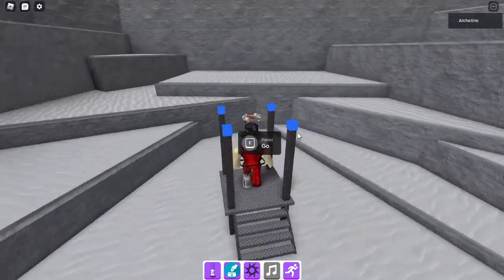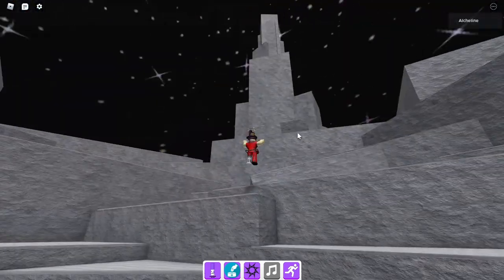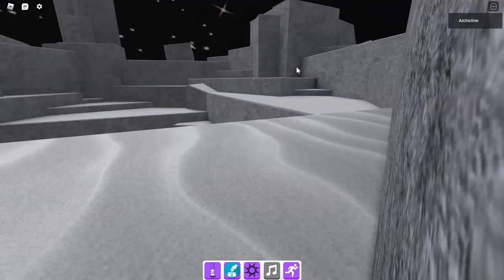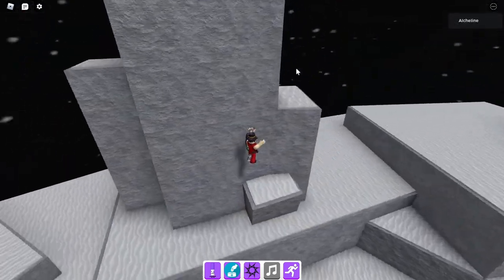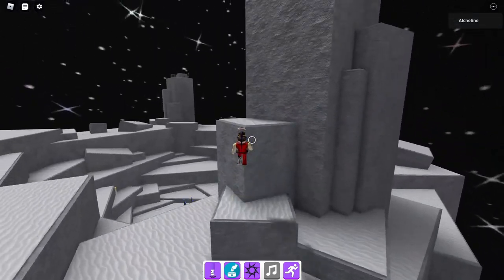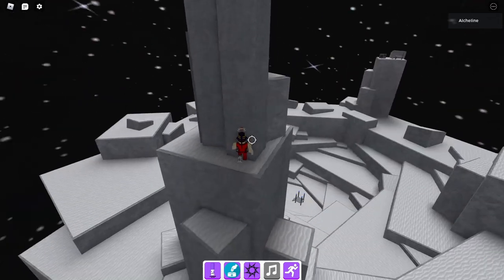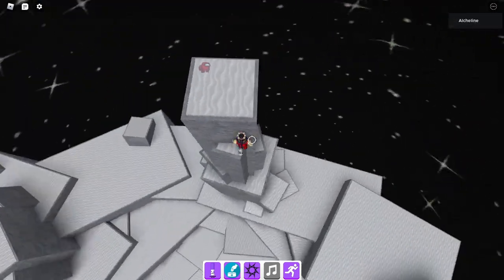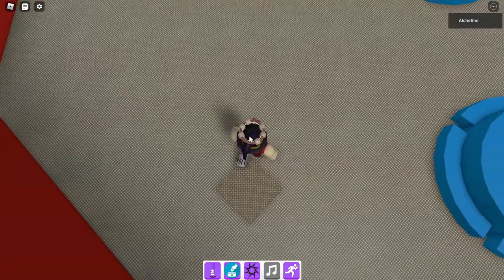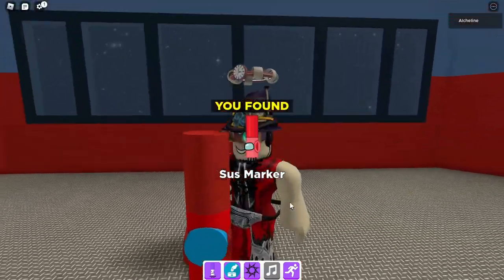Now we're going to the Moon. In here, find the tallest pillar of stones — not the one with the microwave. Climb the tallest one; it requires a little bit of parkour. Here is the sass marker. Touch it and now you're a sassy baka.